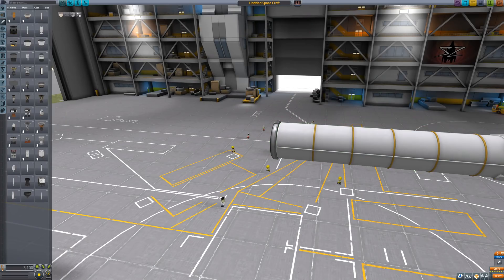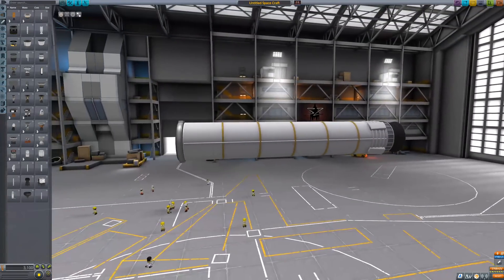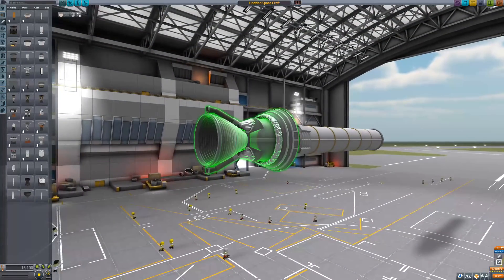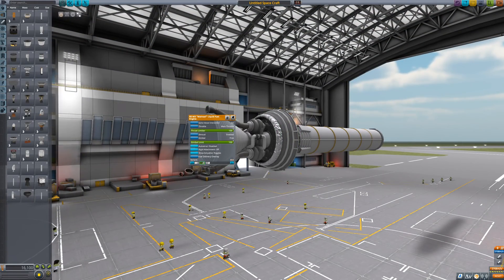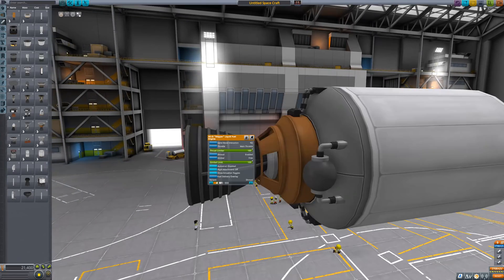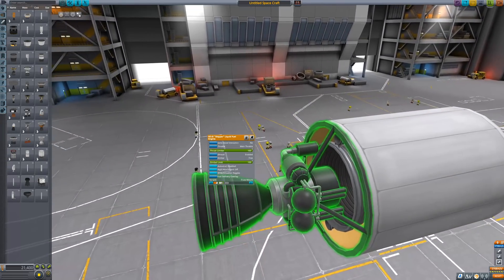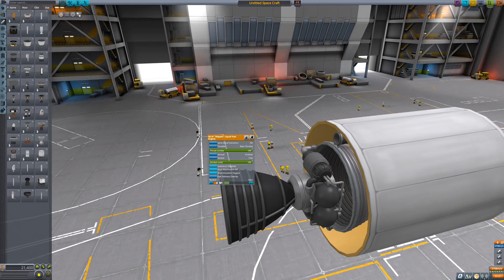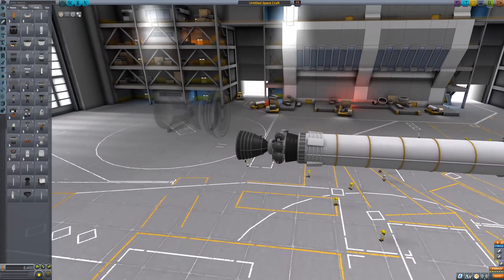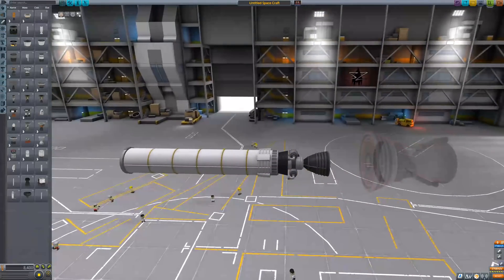There are also some part revamps in this update. The BACC Thumper Solid Rocket Booster got a new coat of paint, and the old Mainsail and Skipper got visual updates with some part variants — full, mid, and truss. The Skipper in the truss mount variant can now fit on 1.25 meter parts. That still does not change any of their specs, so I'll probably stick to the almighty Vector for many of my builds.